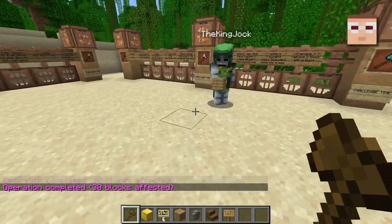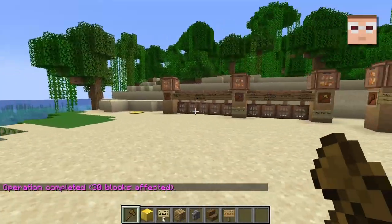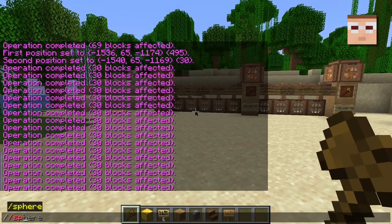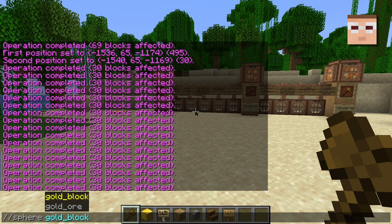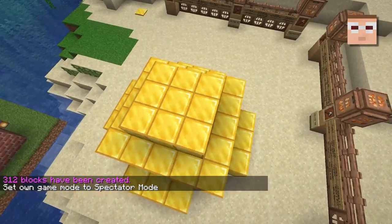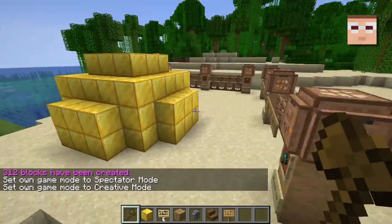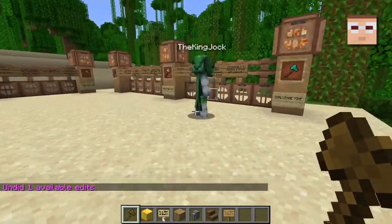And this can get very granular, like set 10% cobblestone, 10% mossy cobblestone, and then like 80% stone. On a larger area you'll see it kind of adds like random noise with other blocks. So I think that's awesome. You can also generate shapes. So like I can just do slash slash sphere, gold block, three — and I've made a sphere of radius three. We're not really going to go over that in this video, but just know that that stuff exists with this mod.